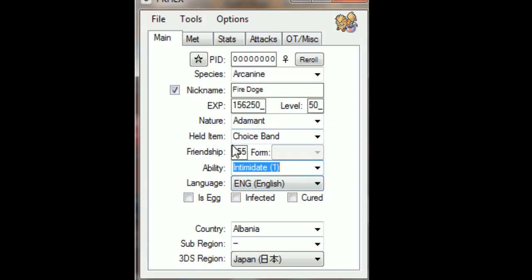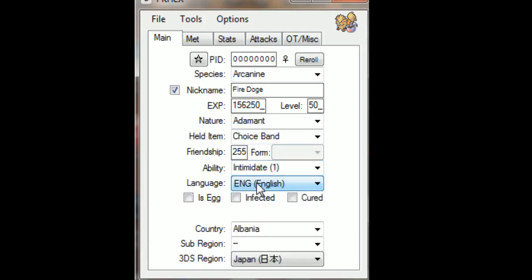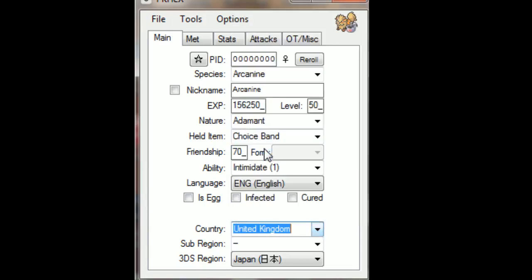This is not a competitive guide on how to build Arcanine — just showing how I like mine. Language can be whatever you want; a foreign language can help if you want a foreign Ditto for breeding. You can tick the egg box to make it an egg that hatches into an Arcanine, but I don't want that. You can also set Pokérus — infected or cured. I'm going to set the country to United Kingdom, sub-region to England, and 3DS region to Europe. Taiwan, China, and Korea each have their own individual 3DS region.